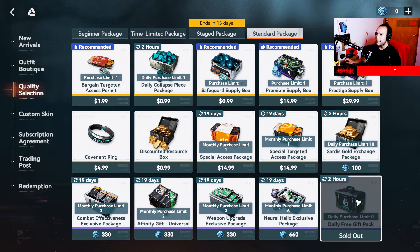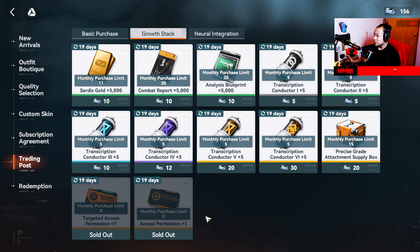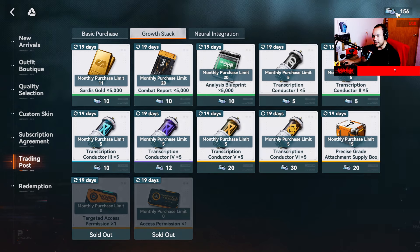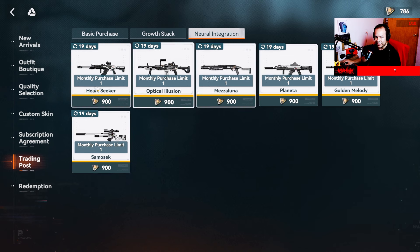There are also custom weapon skins and, most importantly, the pass — the monthly increment contract. There are two options: $1.99 and $4.99. The Trading Pass lets you exchange crystal collapse pieces for tickets — premium tickets and normal tickets. There are also grow stacks and special materials that you get from making pools and spend in specific shop sections.